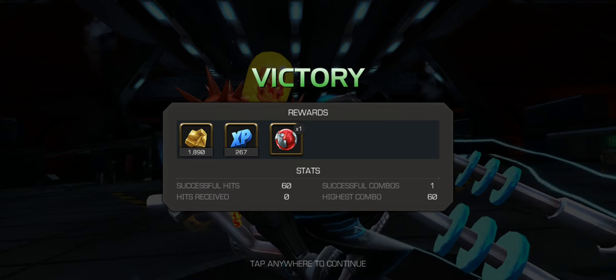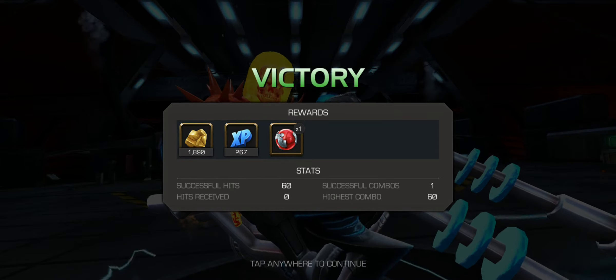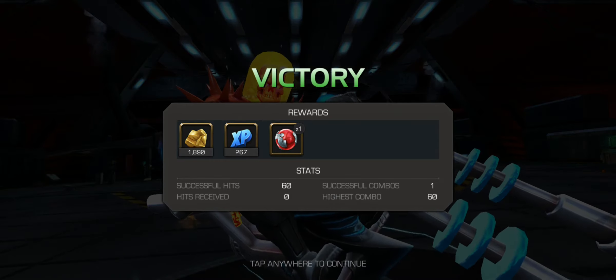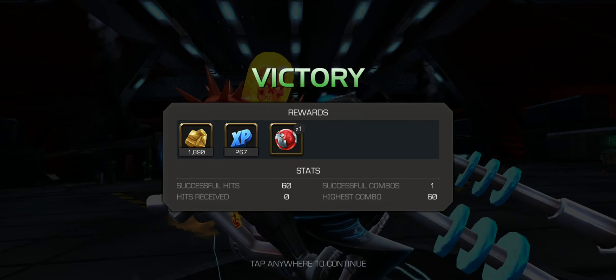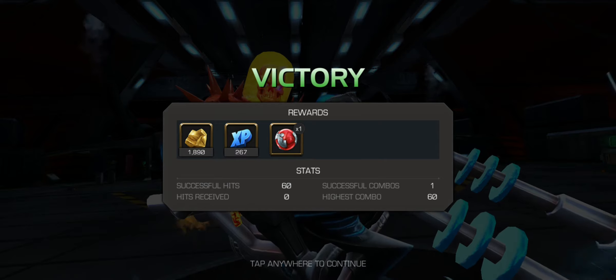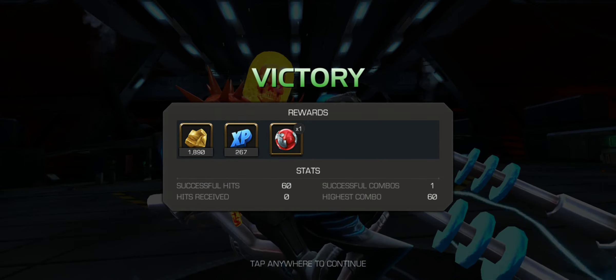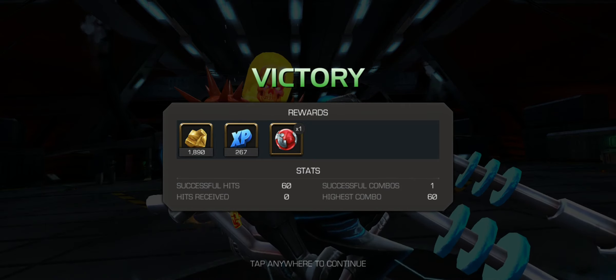And you don't need any synergies to run this rotation. The only useful one would be the man-thing synergy, so you can go unstoppable when you charge your heavy, which has like a 5 second cooldown I think, but once you get those heavies going, you're good.